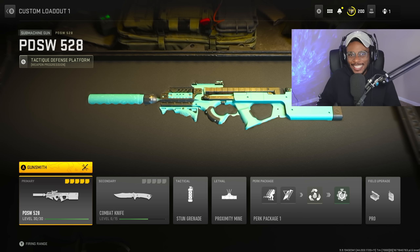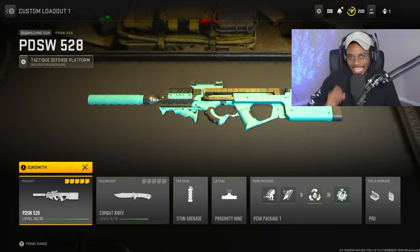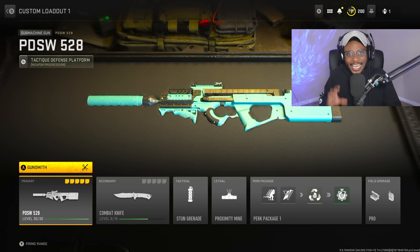All right, let's go ahead and create the absolute best and fastest killing PDSW 528 class setup. Kind of a mouthful, but we know it as the OG T90. This weapon's incredibly satisfying to use. Let's go ahead and break down this setup.